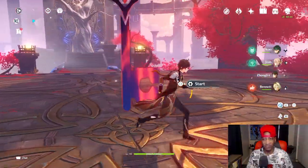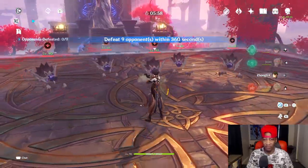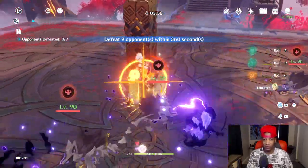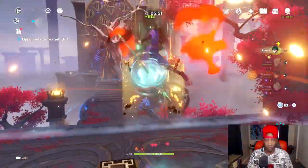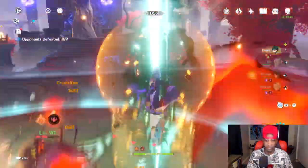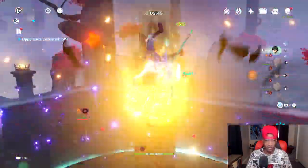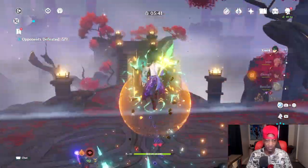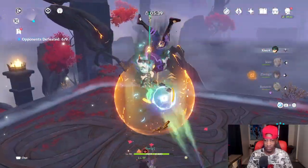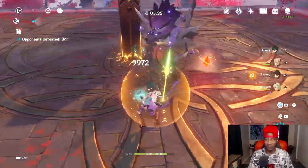Now we're going to take this Xiao team up against one of the toughest domains in the game. Let's get it. Put that down, bring up Jean's ult, and then Xiao come on out. Let's go destroy these little puppies. Oh my gosh, 25ks all around — was that a 29k? Yeah, 29ks and 30ks on these little doggies. They're getting wrecked right now. Holy crap, the big dog's out.